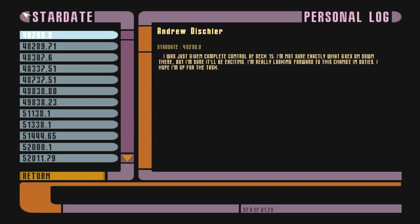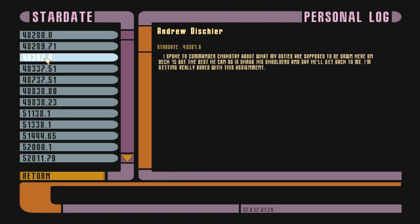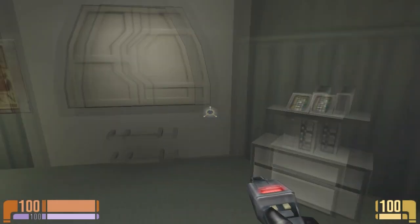Personal log. I was just given complete control of deck 15. I'm not exactly sure what goes down on - I'm sure it'll be exciting. It's just a joke, because it's boring. I've been on deck 15 for a week now. I'm not really sure what I'm supposed to do. There's landing gear and some other stuff. They won't give you anything to do, so I'm gonna come up with something on my own. I'm gonna write a computer game. I wish I had a meaningful existence.